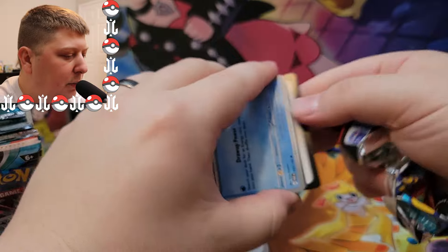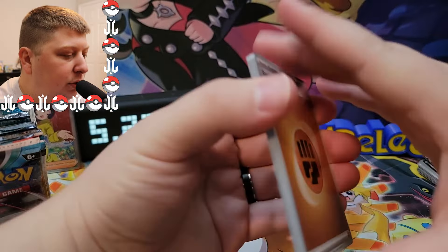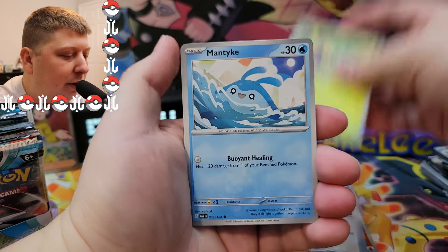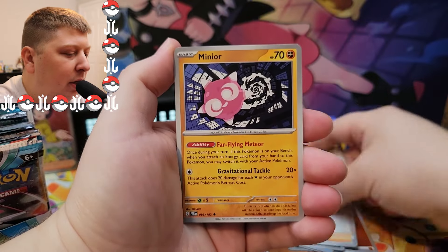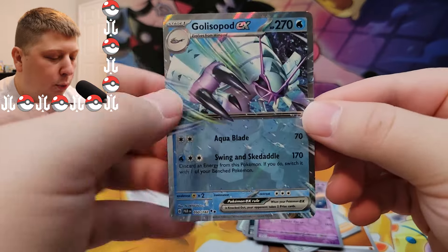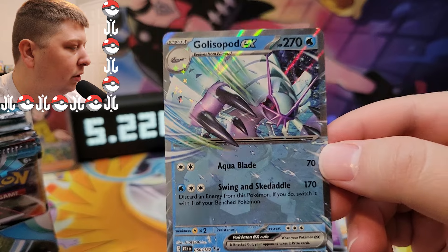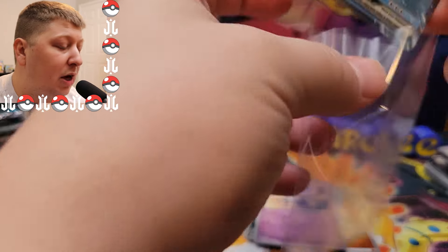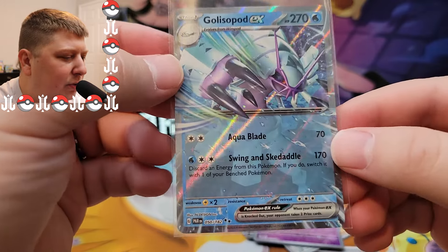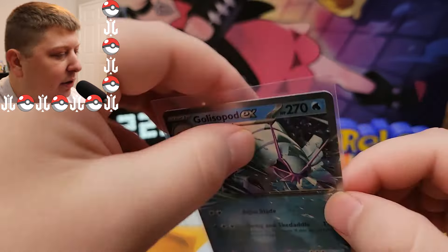Honestly, out of all the normal sets — not including 151 — of the Scarlet and Violet era, I think this is the strongest set in terms of value and how it's going to do long-term. We are killing it with some pulls today. I think this has the best variety of cards in my opinion. I thought that was going to be Obsidian Flames, but really Obsidian Flames was kind of lackluster — it's just that Charizard set that doesn't have much else to offer.